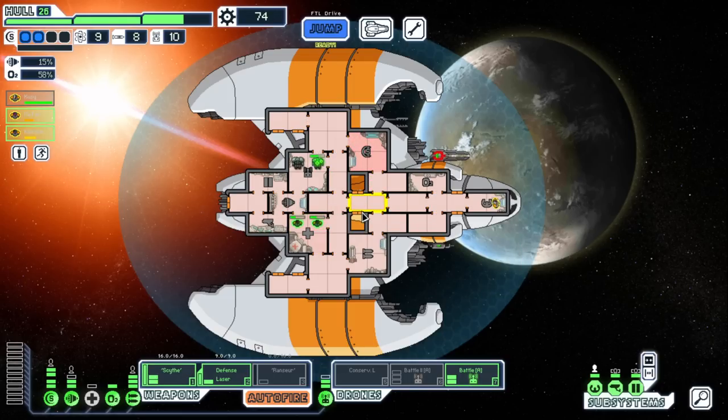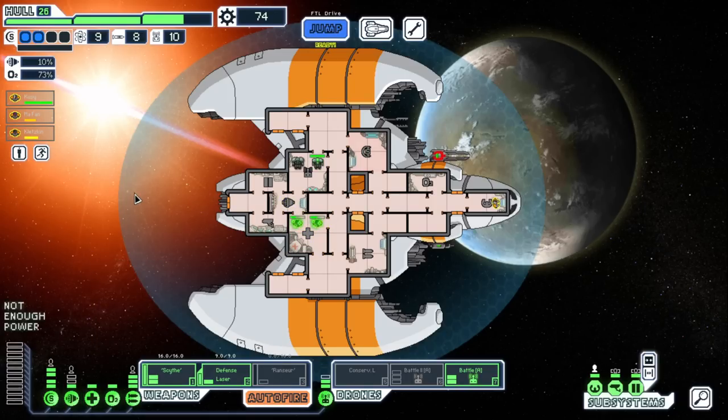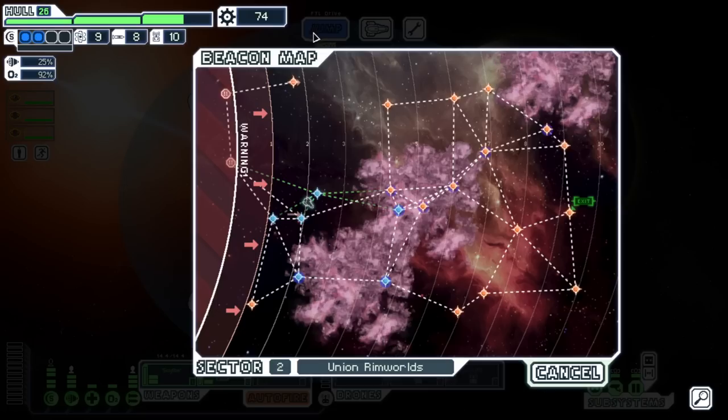Crew member was standing in the med bay not healing because it was powered off — pretty cringe. Get everyone back, close all these doors, depower the battle drone, repower engines. Keep the med bay on just in case. We're heading back into the nebula to see what we can find — looking for more powerful drones and weapons.